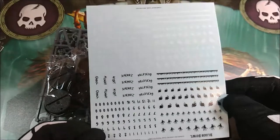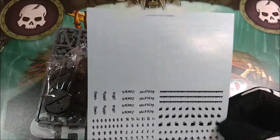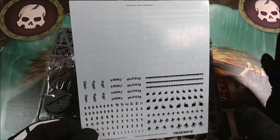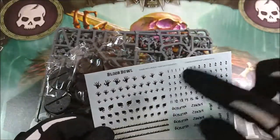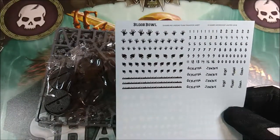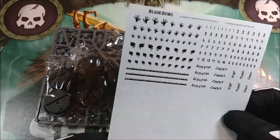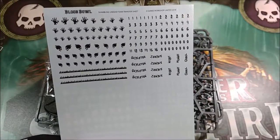Then we have the transfers that you can use — they are really quite interesting ones with nice writing. Obviously you have to decide if they are useful for you, but they are quite peculiar. I like this type of characters and these types of symbols. Even if you don't play Blood Bowl, they can be useful for other games — for example for your own characters for Space Marines — or to create some sort of markings or standards.